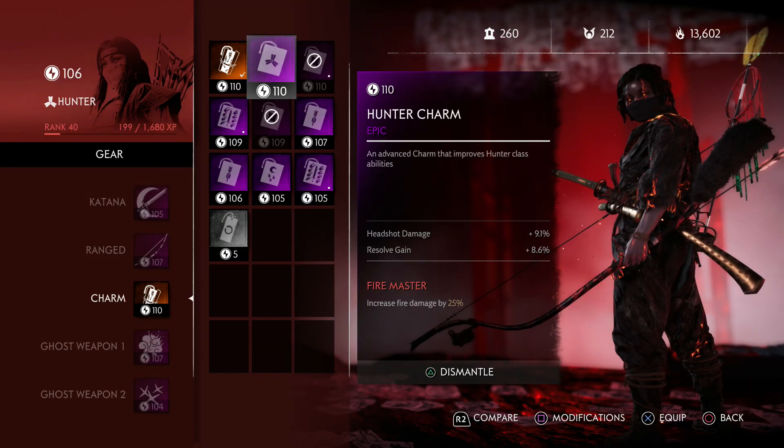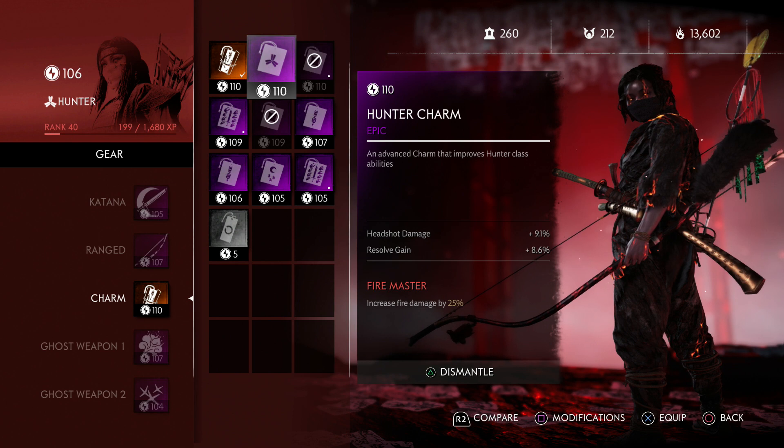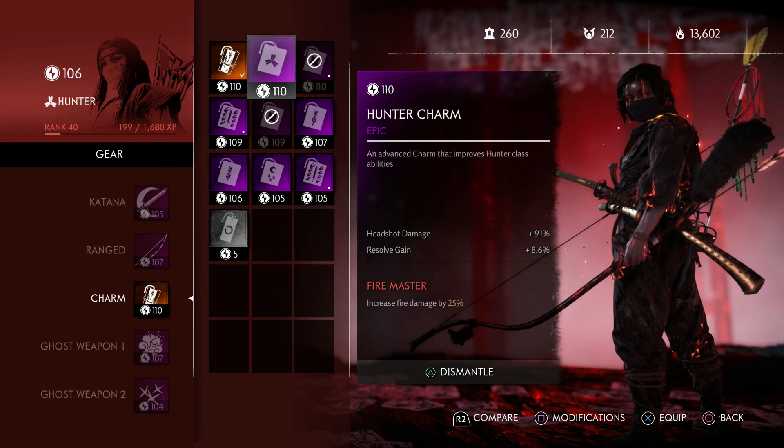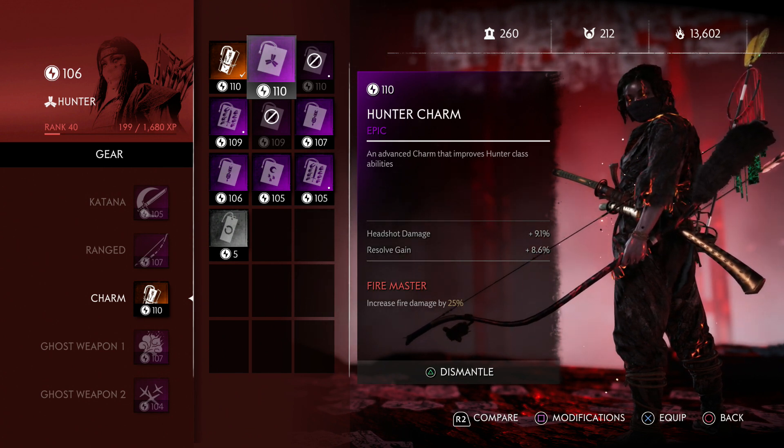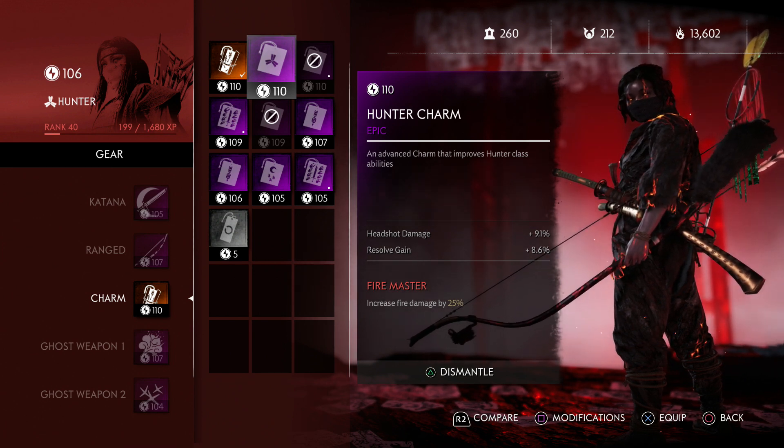What's up everybody — jumping in here, and today I'm playing Ghost of Tsushima Legends mode. I'm going to be showing you a pretty crazy exploit that you can do to get infinite loot. You can get legendaries, you can get purples, and one of the most important purples to get in my opinion is actually some of these class charms.